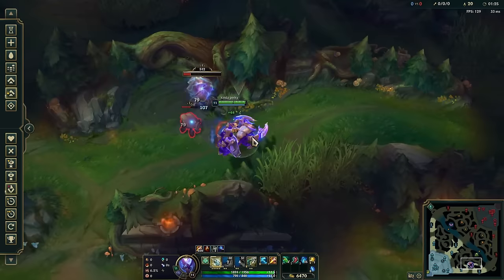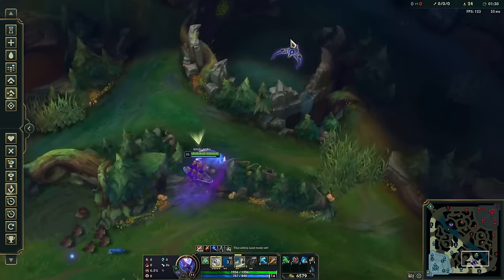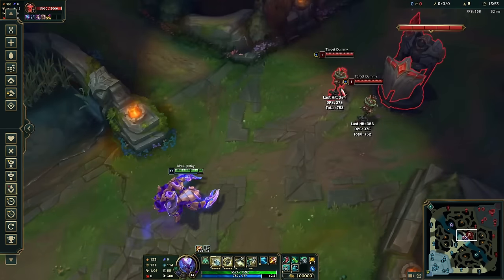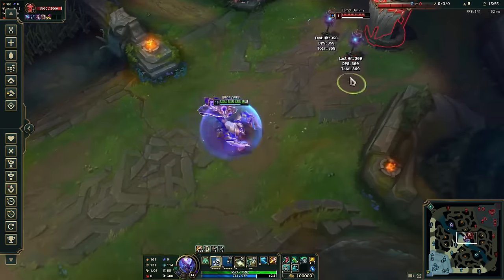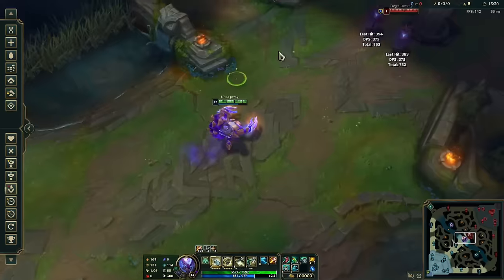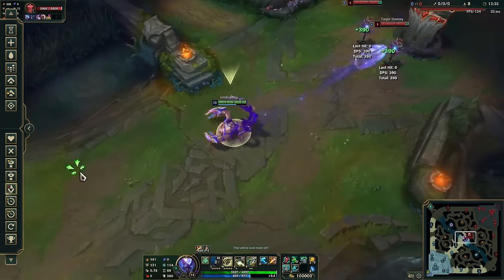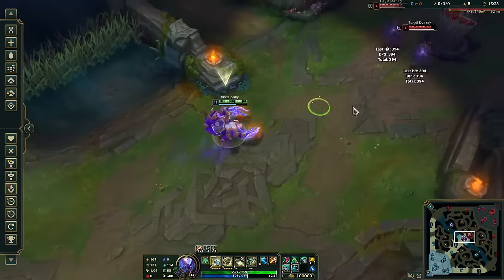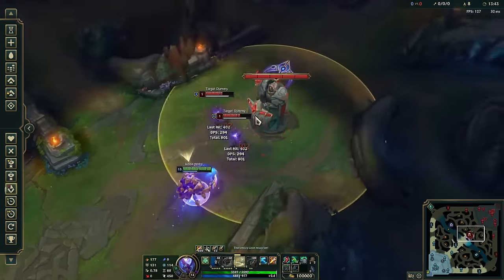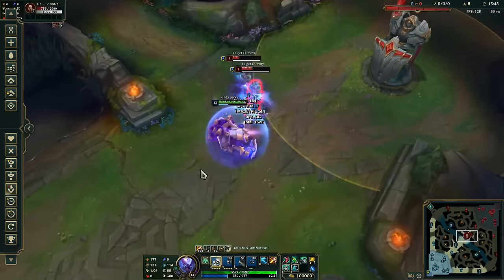An interesting aspect of the reworked Skarner is that he's probably one of the best frontline picks for a poke siege comp. Once you have some ability haste, the cooldown on his Q is at around 4 seconds, and his boulder throw is pretty chunky — it scales off both Skarner and his target's health, and it has a higher length, width, and AoE radius than a Karma mantra Q. You can even double it up and throw 2 Qs within a couple seconds because of how the cooldown works. So in standoff or siege scenarios where most tanks are kind of useless until a fight actually starts, Skarner can basically just sit there flinging rocks nonstop.